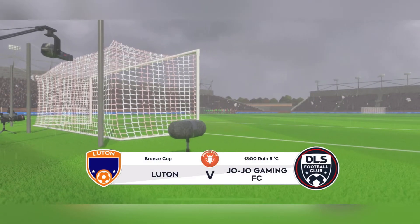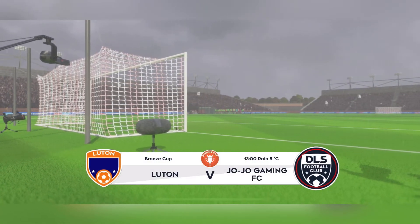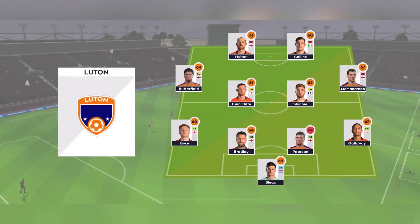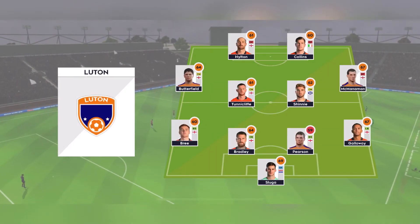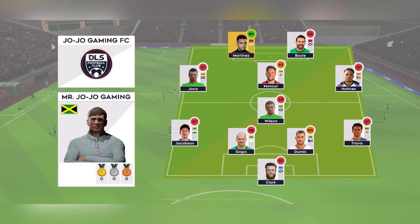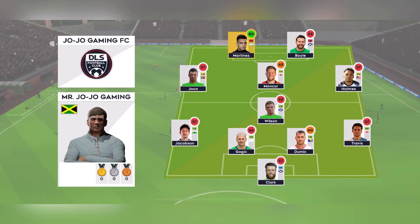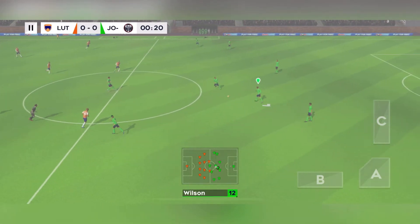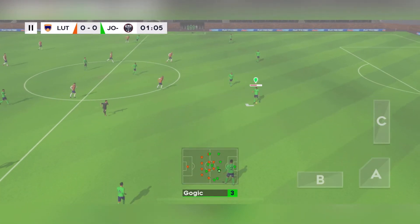There's a big cup tie atmosphere for this game, and this is the XI unveiled by the home team. They're playing 4-1-2-1-2 — this diamond-shaped midfield supports both defence and attack. And we're off. This should be an entertaining game.